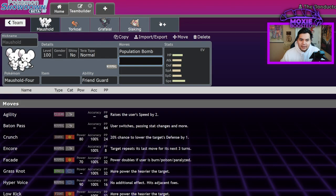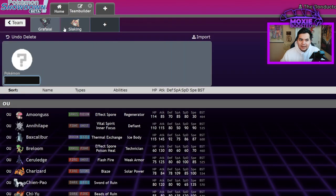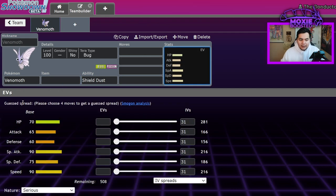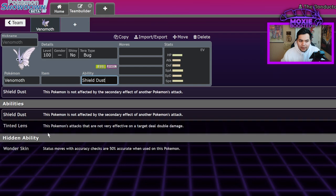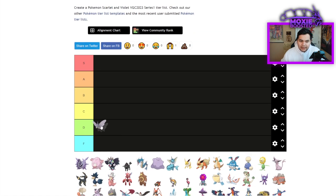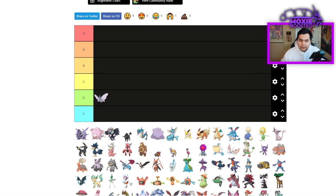For some of the Pokemon I might not talk about them too in-depth because they just don't see usage. So for the first one, Venomoth — it's a Poison and Bug type. That isn't the worst type ever, but it isn't exactly in-demand. It's pretty mediocre. You can get away with Tinted Lens to deal a little bit extra damage across the board, but Venomoth sits solidly in D tier — not unusable because it has some tools.